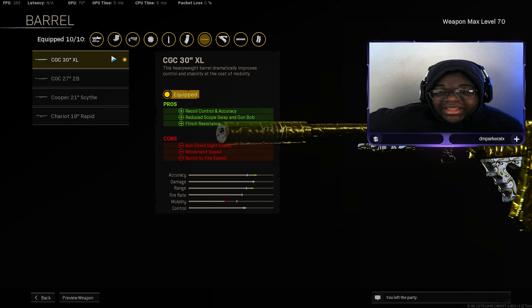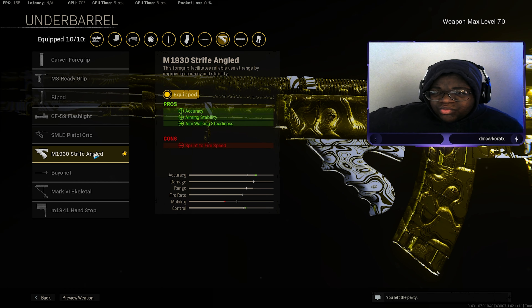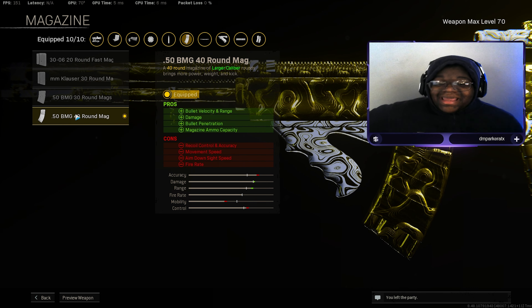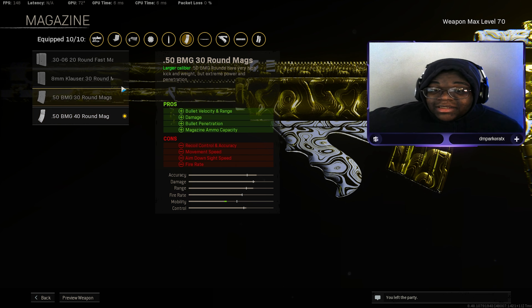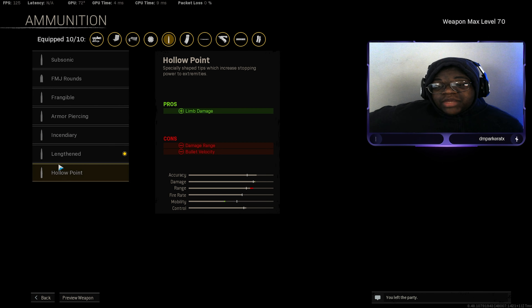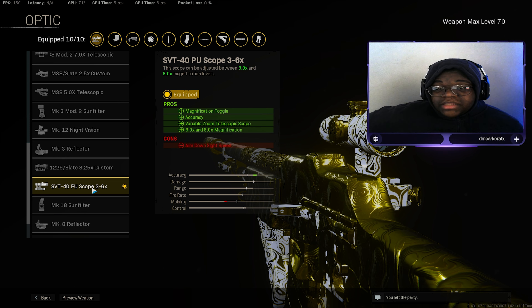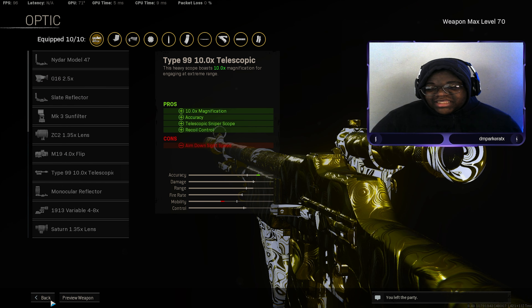We have the CGC 30 Inch XL Barrel for recoil control, accuracy, reduced scope sway, gun bob, and flinch resistance. Then the M1930 Strife Angle underbarrel for accuracy, aim stability, and aim walking steadiness. We have the .50 BMG 40 Round Mag for bullet velocity and range to hit targets faster with that increased range. Then Extra Damage — if you've ever seen someone use the BAR in Vanguard you know this gun is a guaranteed two-shot. We also get bullet penetration and magazine ammo capacity. Lengthened as our ammo type for increased bullet velocity. The SVT-40 PU Scope for accuracy — it's a zoom sight I love.